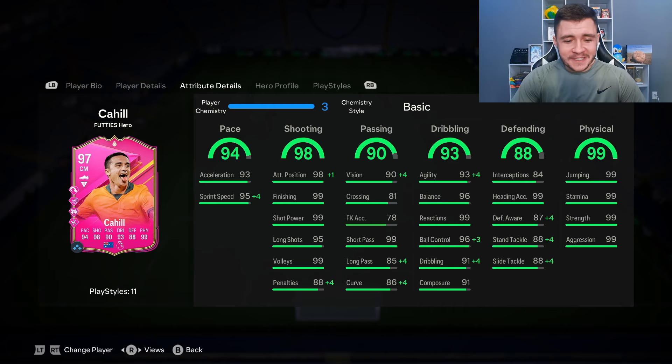He does have 94 pace overall with 93 acceleration and 95 sprint speed — not bad depending on what position you want to play him in, but I would still recommend a chem style to make him even quicker in-game. The 98 shooting is obviously where the card is going to excel the most alongside his 99 physical. If you run him at striker, I expect him to be very clinical: 98 attacking positioning, 99 finishing, and 99 shot power.